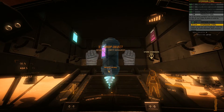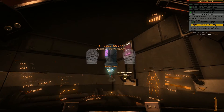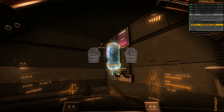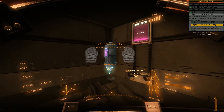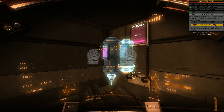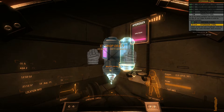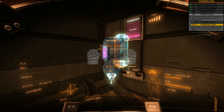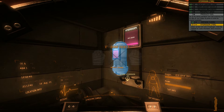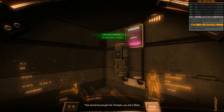We are about to hopefully finish the mission. If you are doing these missions and you notice the arrows - those are in relation to the bottle you put in. Where you see the down arrow, that's going to take resources from the container; the up arrow is going to inject resources into the container. We're going to go ahead and empty this - that should be enough fuel. Fantastic, you did it Mark!